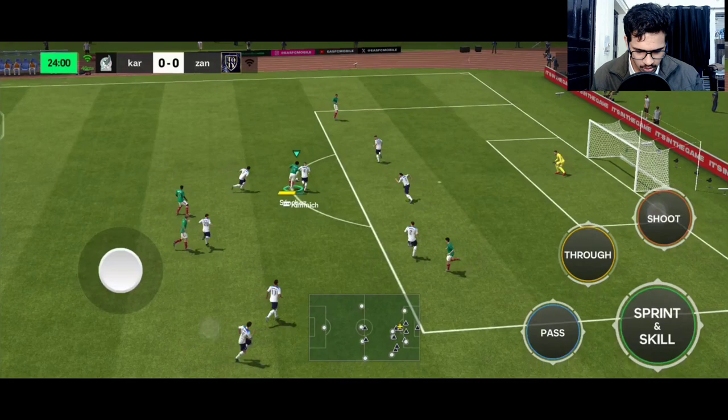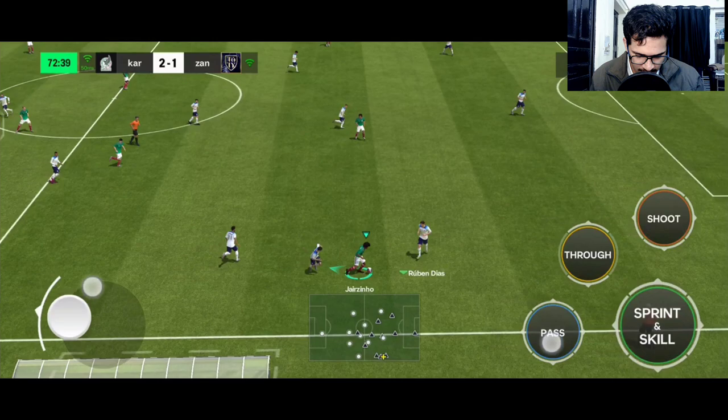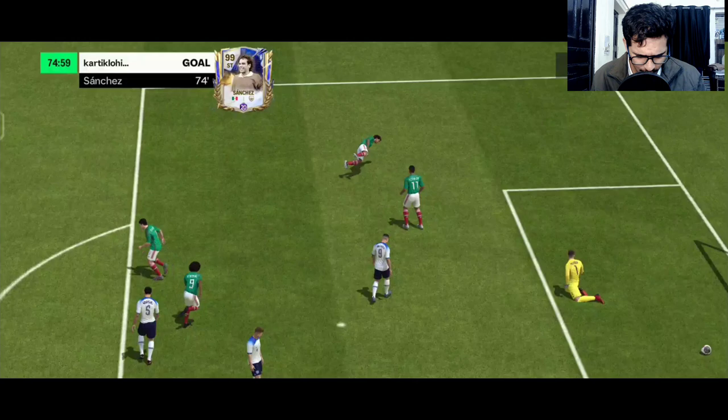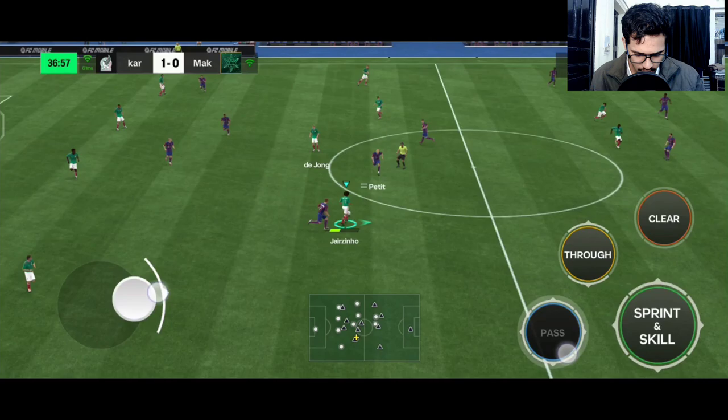Ball towards De Jong, towards Hugo Sanchez — look at that shot, his shooting feels really special, the strong foot is so good. Then Ruben Diaz, Jairzinho, ball towards Sanchez, heel-to-heel, fake shot, strikes from that angle with the strong foot — beautiful goal by Hugo Sanchez. That shot was really amazing.